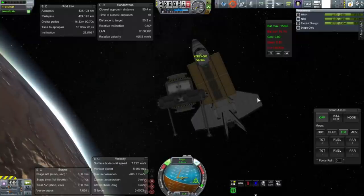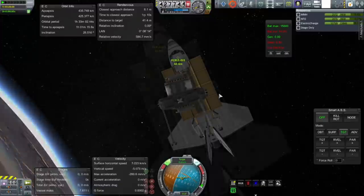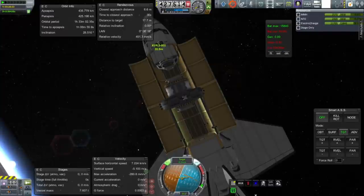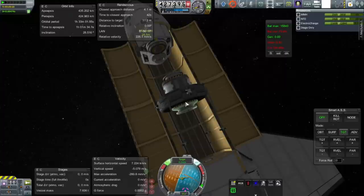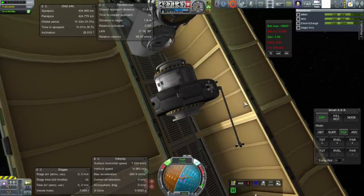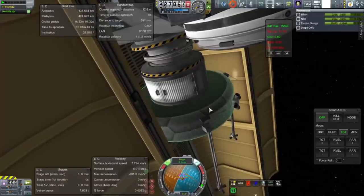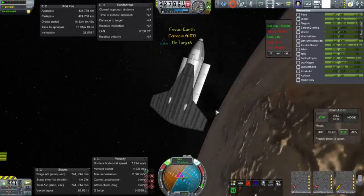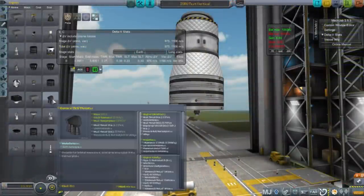Orienting the module tug so it can go into the bay properly — there we go, still lots of fuel. All those maneuvers used about a third of its fuel. The fuel imbalance between MMH and N2O4 is because the Dragon v2 Super Dracos use a different mix and pulled fuel from the module tug instead of using their own. Lining up with the docking port, booms in, and docked. But now I'm looking at the life support and see only 29 days remain — because 10 of those days of food, water, and oxygen was actually on the docking adapter, so we lost that.